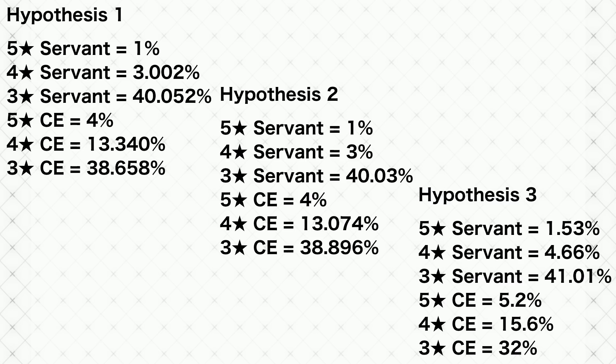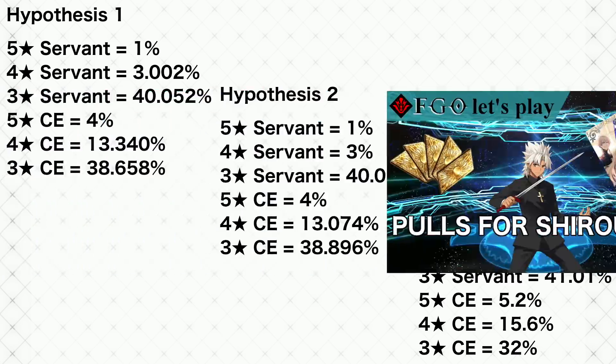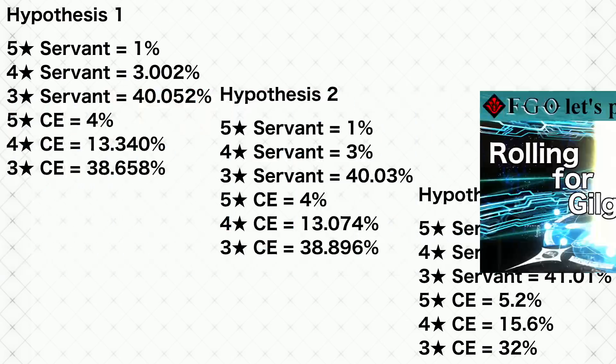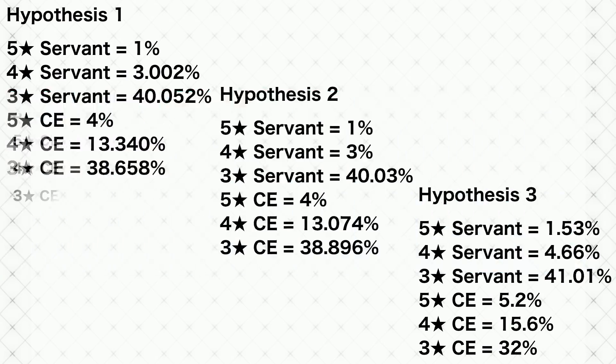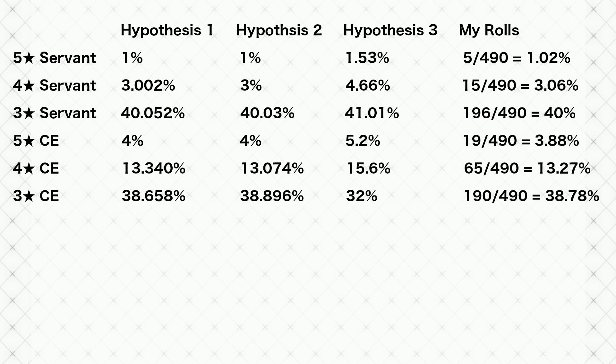Since these new rates were fairly close to each other, I knew trusting my memory was no longer good enough. I rewatched all my old multi-rolls to tally the results. After 49 multi-rolls — 490 cards total — here were my results: 5 SSR servants, just barely over 1%. That made me suspect hypothesis 3 was wrong after all. My 4-star servant rate was just barely over 3%, matching hypothesis 1, and 3-star servants were at exactly 40%. Almost all my numbers matched hypothesis 1 or 2, making hypothesis 3 look almost impossible.